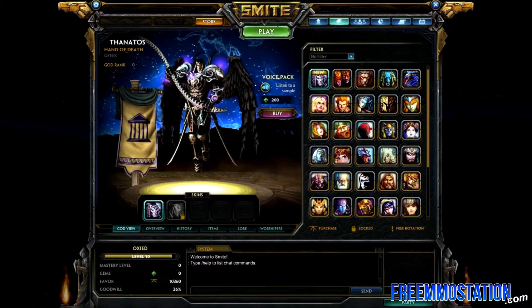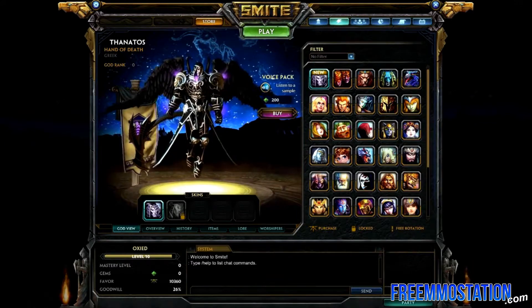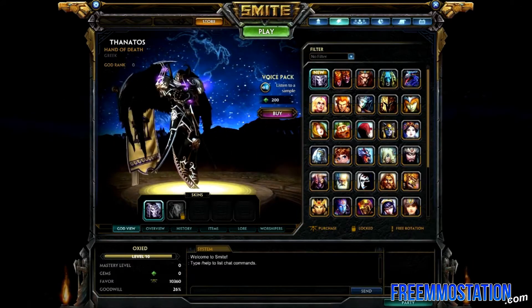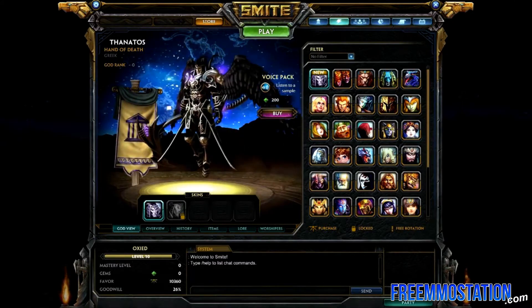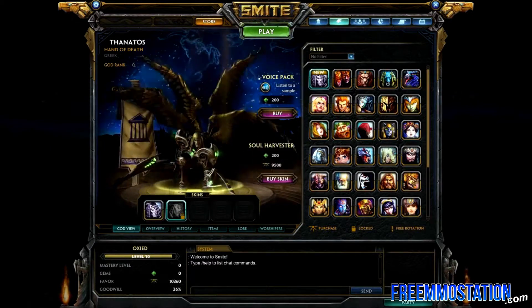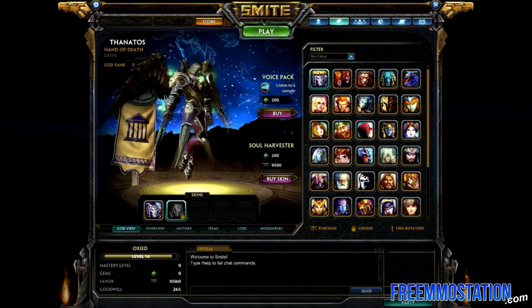As you can see, he has a really good base — four wings and shining black armor. It's nice. I've tried him out and he's great. He's a good assassin. This is his only skin for now, and it's also quite amazing.